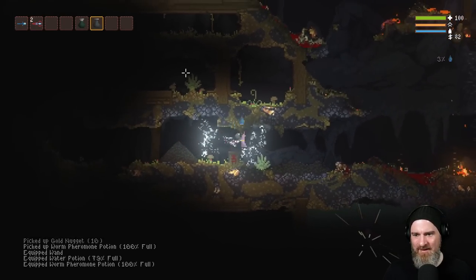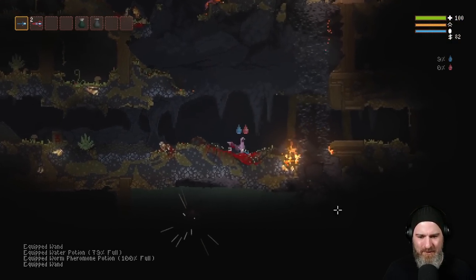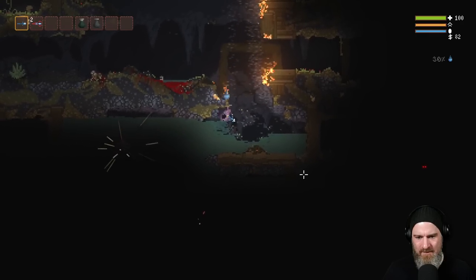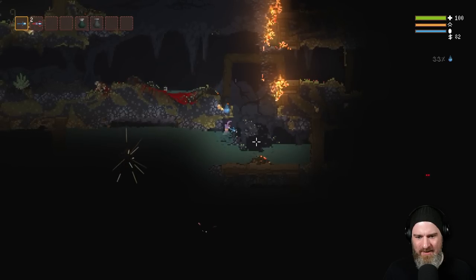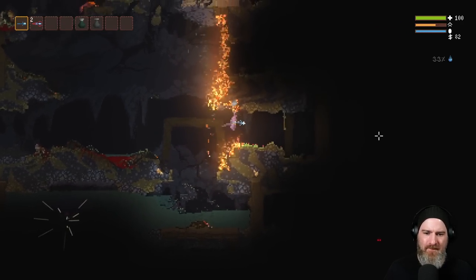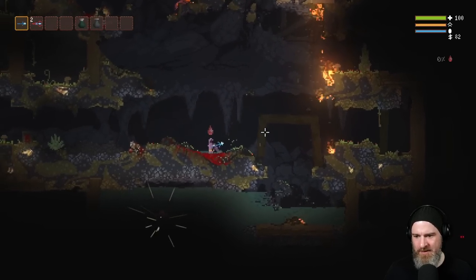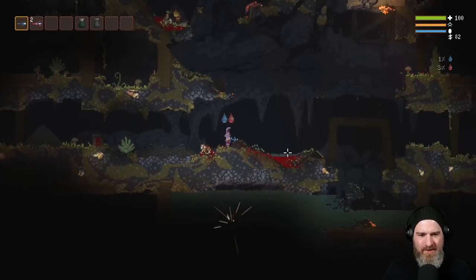Worm pheromone — we'll take that. Actually, let's not drink it — I don't really want to summon a worm right now. It seems like because it landed in water — so maybe the change there is that lava has been granted destructive capabilities, or at least destruction over time.